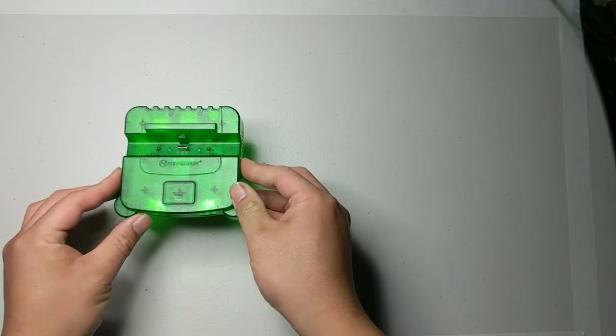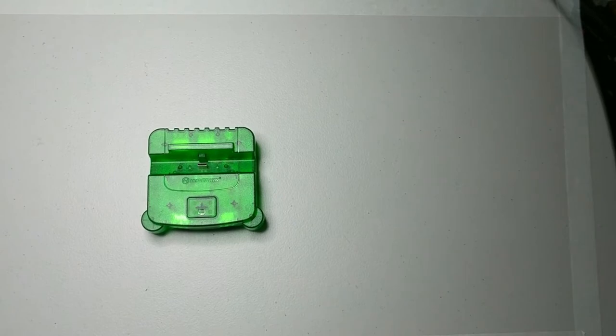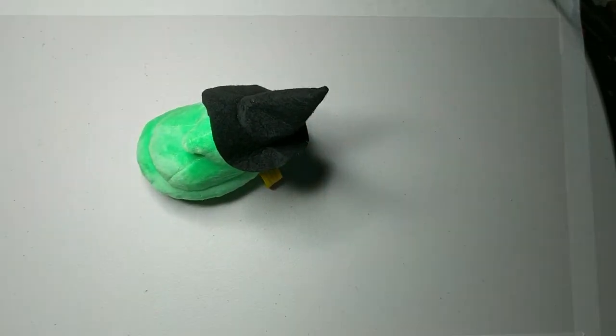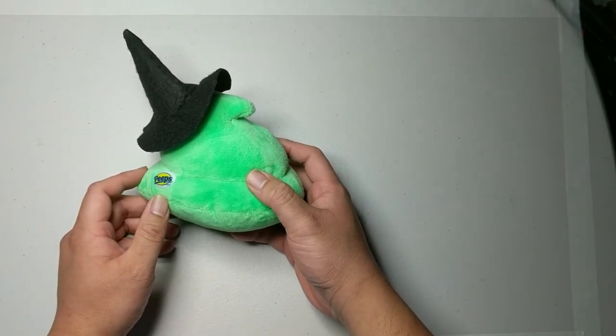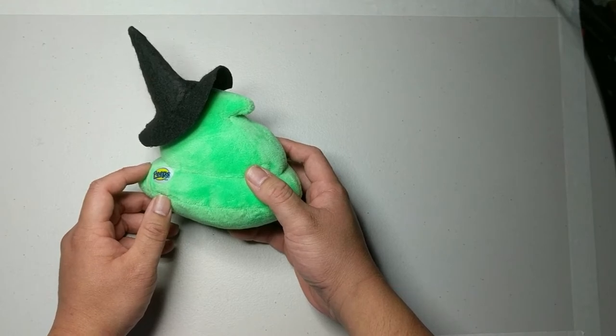Something pretty cool I got: I actually bought this in Australia before heading out — it's a dock for the Switch but it's shaped like a little Nintendo 64. And rounding up the rest of this bag is this Peep with a witch's hat, which may or may not have been intended for Alice Coat Duck initially, but she didn't have room in her luggage and I did.